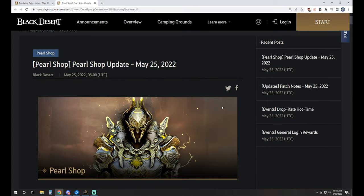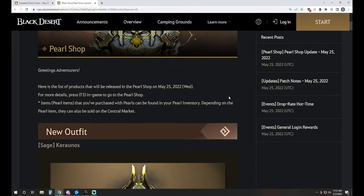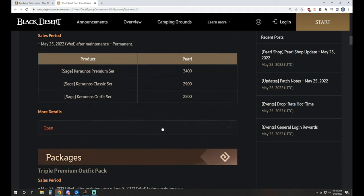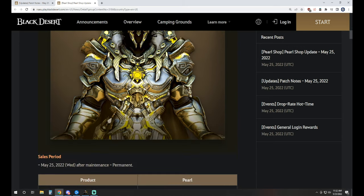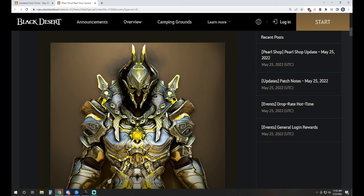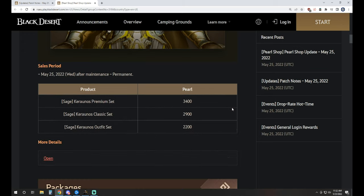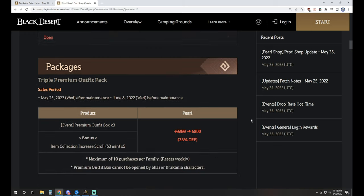Let's jump over to the Pearl Shop and take a look at probably one of the best costumes introduced maybe ever — the Kyranos Sage outfit. This thing is insanely cool. They didn't include the video on the patch notes page, but there is a video on BDO's YouTube channel. It has a really insane idle animation — he glows with lightning and actually floats in the air. Super cool. It's 3,400 Pearls.